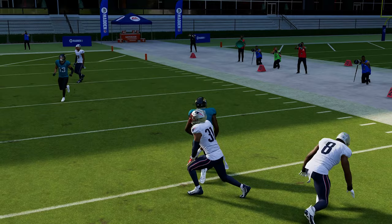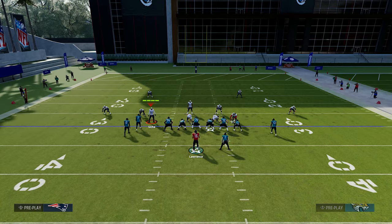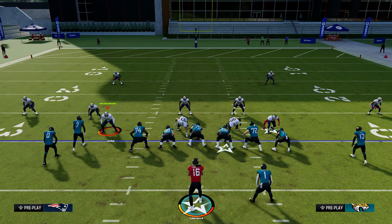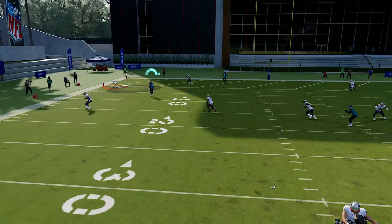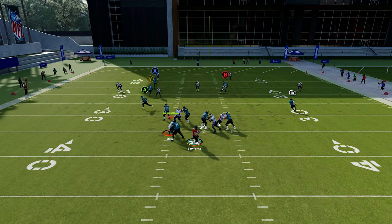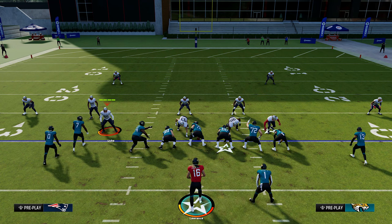Against cover two, deeper corner routes are actually a great weapon — the exact opposite of what works against man. You want the deeper corners against cover two. Find a play with a deep corner route, streak the receiver next to him to occupy the safety, and the receiver will get over that outside cornerback because the cloud flat on the outside isn't supposed to go as deep as that corner route. This will be one of your most popular ways to not only beat cover two but destroy it for huge touchdowns.